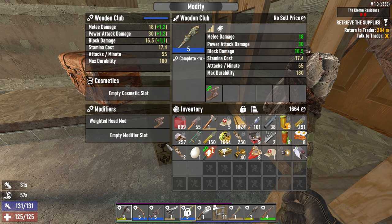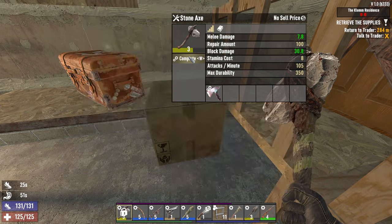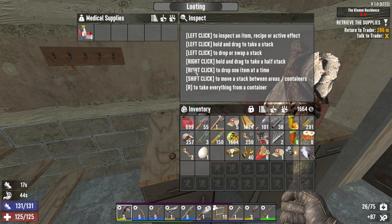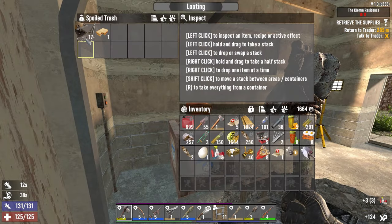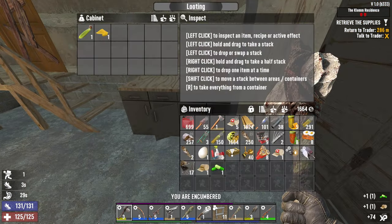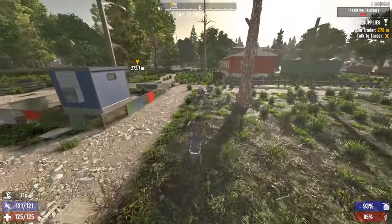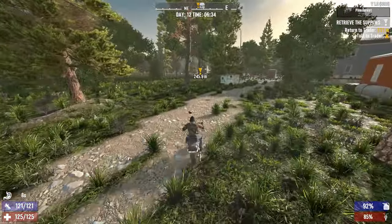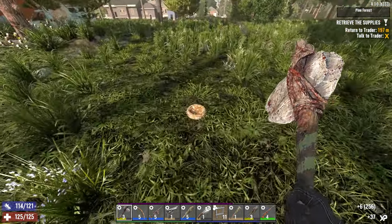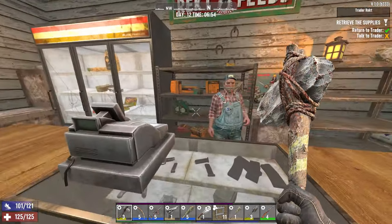We can make a baseball bat, by the way. Medical journal, medical journal, and some plastics. Dead sandwich and some iron — not keeping the dead sandwich — vitamin and a basic bandage. Cornmeal and a piece of corn, that's all we have to do here. I'll hang on to that helmet light mod just in case we switch between helmets. Let's go get paid and pick up the stuff we stashed in his workbench. How many plastics did we pick up? 13.